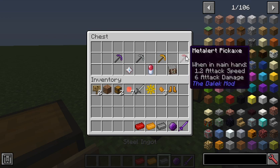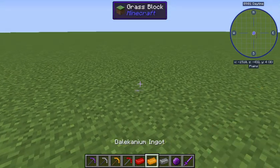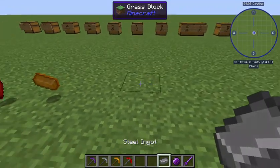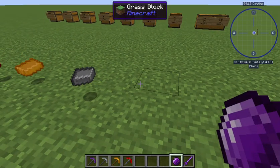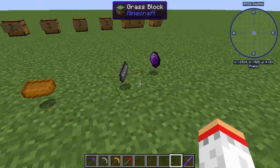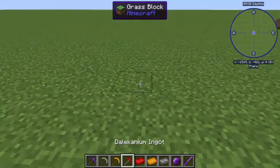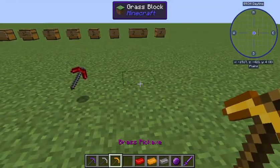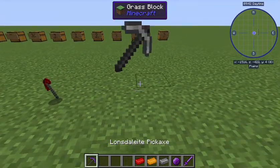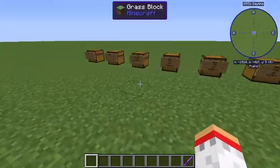Here are some important materials introduced by the Dalek mod. You've got Dalekanium, which can be found on Skaro; steel, which can be found from Cybermen; and Metalert and Dalite. You can use these to craft a Metalert pickaxe, a brass pickaxe, a steel pickaxe, and various other things.